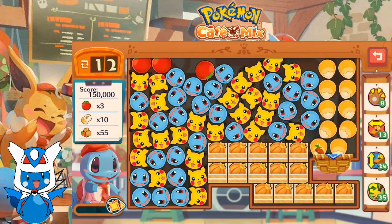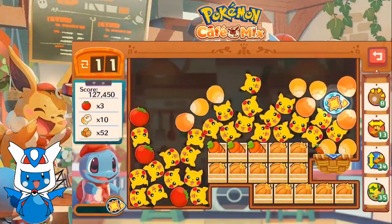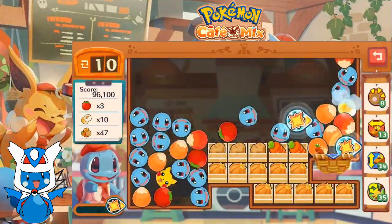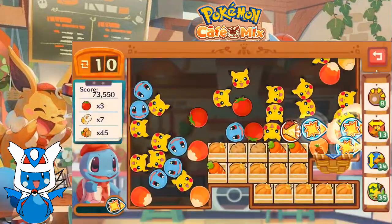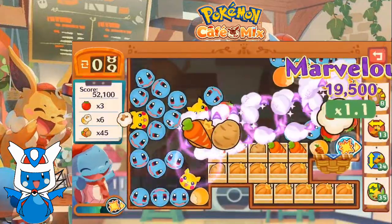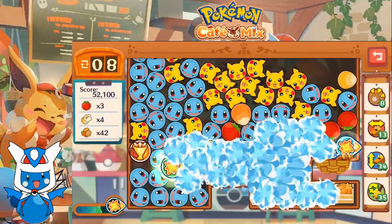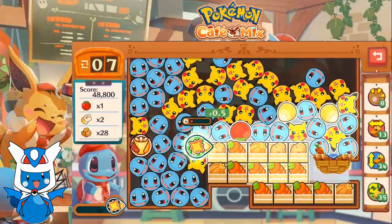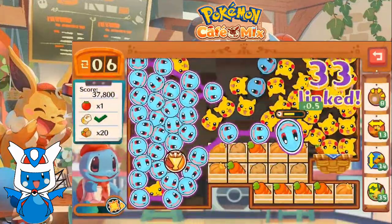Alright, we got tomatoes, we got vegetables, we got popcorn. What worries me is just the sheer amount of vegetables we're going to have to take care of at this stage. Let's try to get rid of the popcorn we can, get rid of this junk here. Now all the popcorn is taken care of.